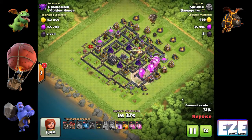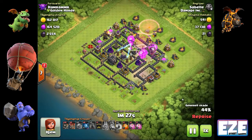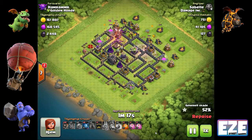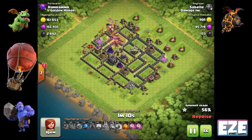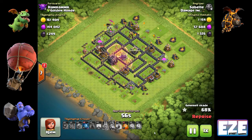Before baby dragons existed you'd see a lot of minions. Now I like to bring a couple of baby dragons and cut back on minions because of their power and longevity compared to minis. We bring in the lava hound and the balloons right behind it, using timing as best we can. It's a delicate process to make sure the lava hound lives long enough to tank for the balloons but doesn't survive the entire attack.